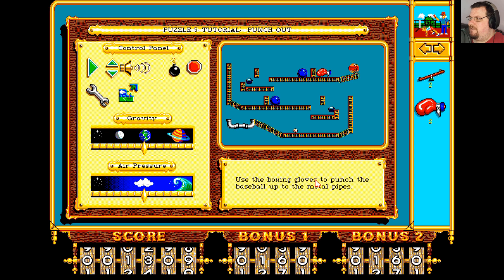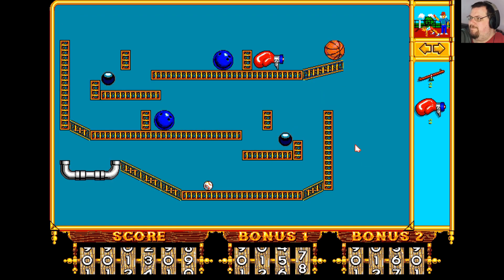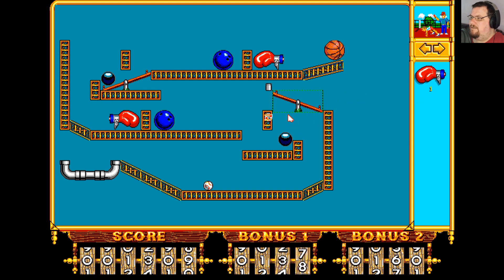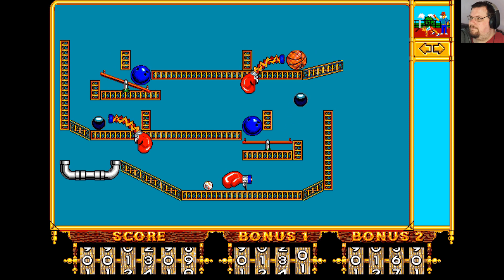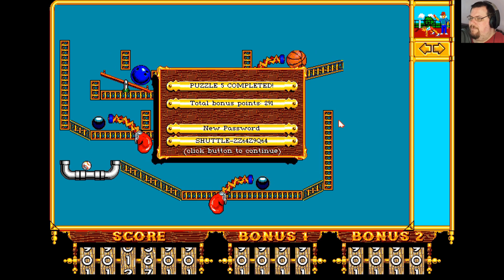Next up: use the boxing gloves to punch the baseball up to the metal pipes. So this is introducing the boxing glove part. Start the machine just to see what it does — that punches that bowling ball along there. So what we then need to do is add one of those there and pop another boxing glove there. They can punch through walls, as you saw, and then basically repeat that process down here and add a final boxing glove just there. Beautifully done.